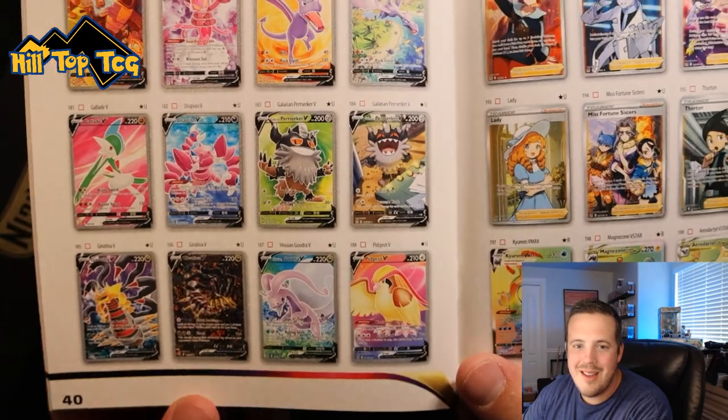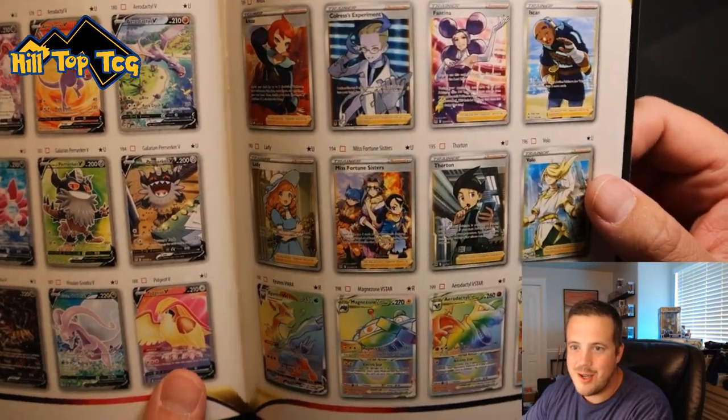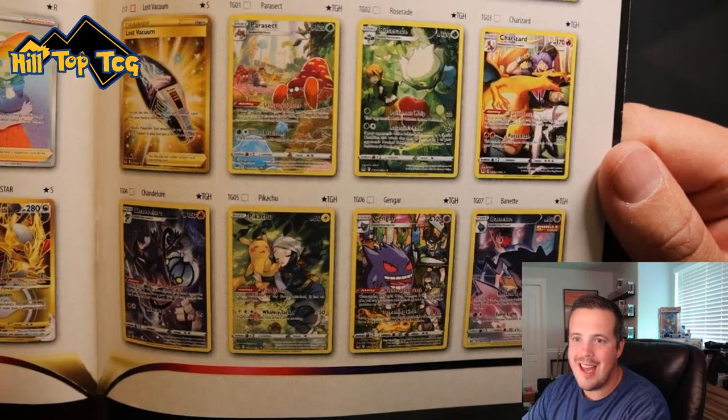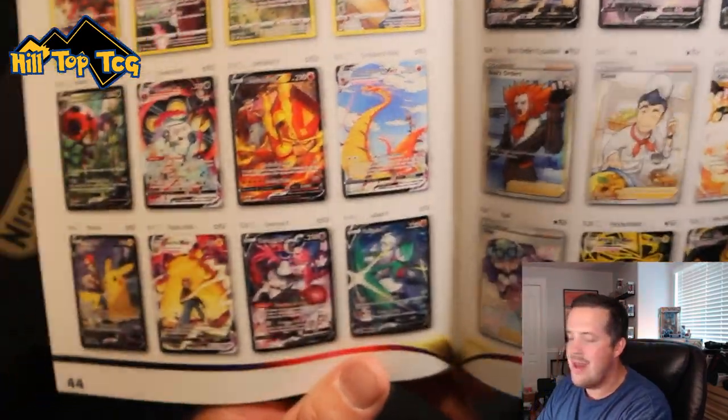But look how good the Full Arts look — look at Lady. Lady's looking good. The Trainers are awesome. I like the Volo. You've also got the Trainer Galleries that are such good-looking cards. You've got Gengar, Charizard, the Pikachu, Sleepy Pikachu, and then the V-Maxes...